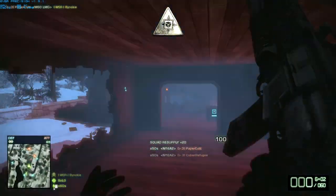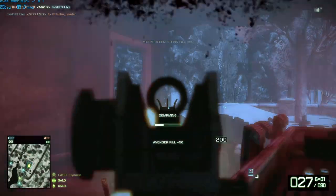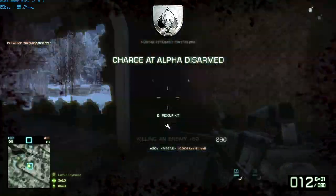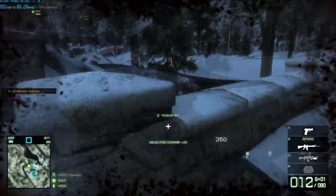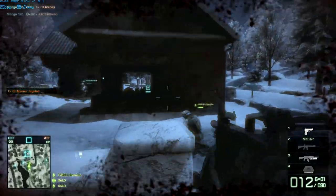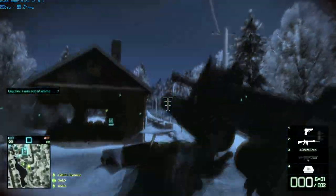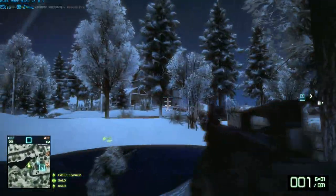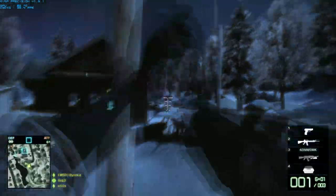We're taking out a bunch of guys who are attacking our MCOM station, and there's a disarm kill as well. In case you're wondering, while you're disarming on PC, you can just hold the E button and actually turn around, look around, and shoot. You can even move — you just have to stay within about one yard of the MCOM station to continue disarming.